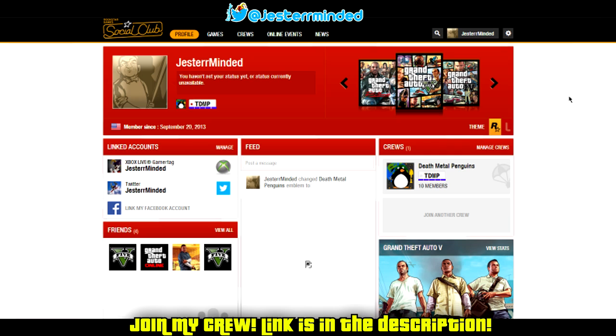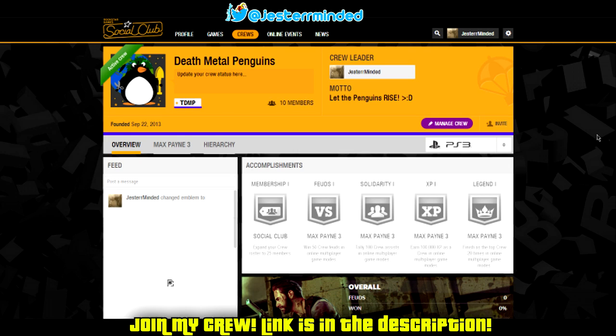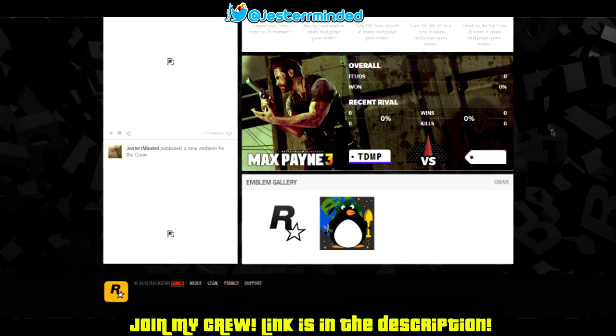Hello ladies and gentlemen, Jester reminded here. I have a tutorial for you guys. As you can tell from the title, this is a how-to on making your crew emblem public. I also want to mention my GTA crew, Death Metal Penguins — anybody can join without an invite. Follow me on Twitter at jester_minded if you'd like to receive game invites for GTA.